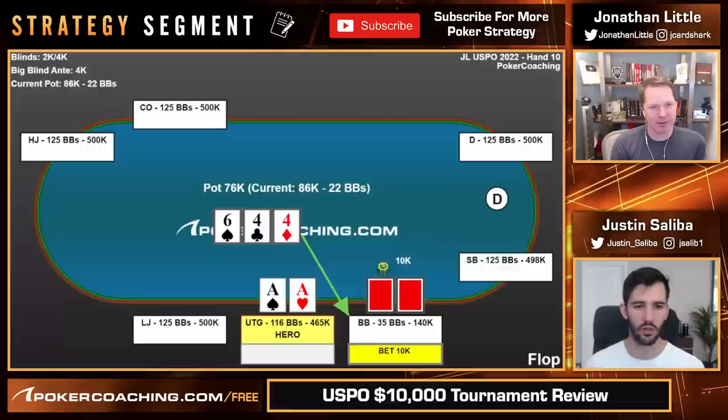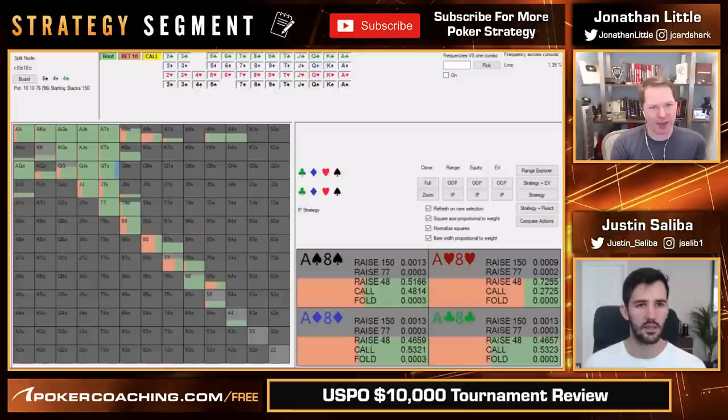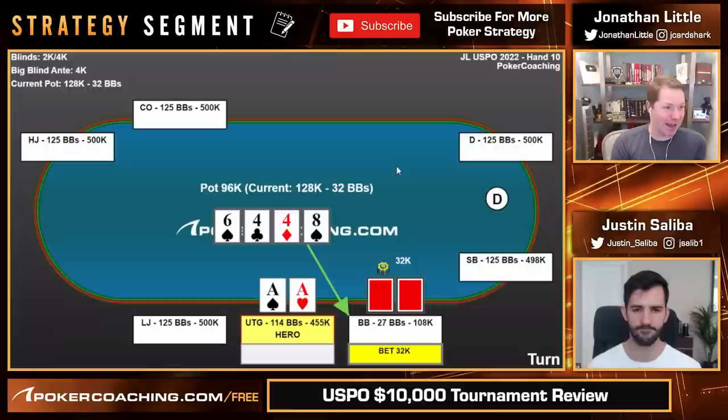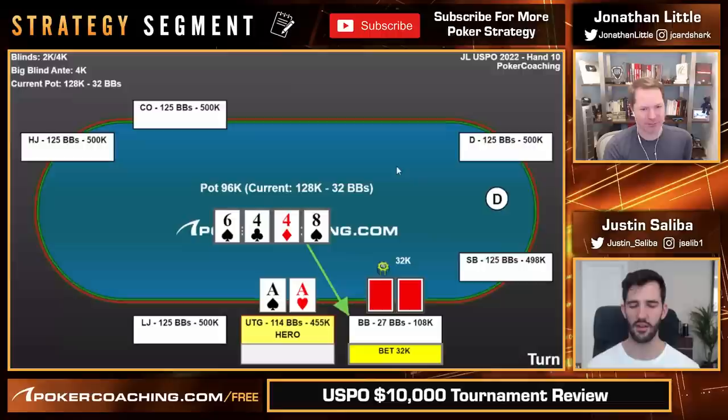Aces mostly call. We don't call aces every time here literally. I think it's totally reasonable. So you call, and then we get the eight of spades. And he does something interesting here — he goes for a third pot bet. What did you think in game when he made it this size?